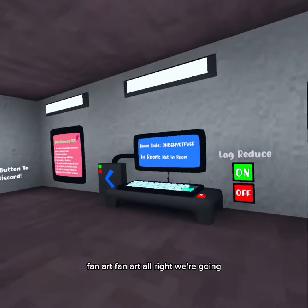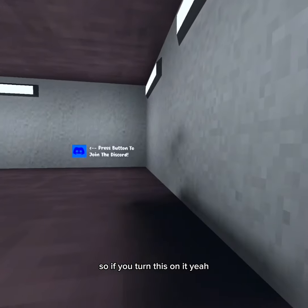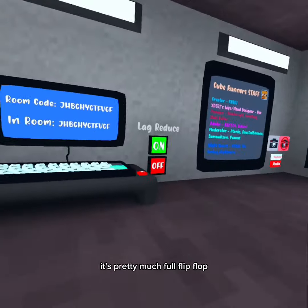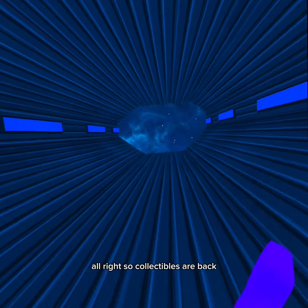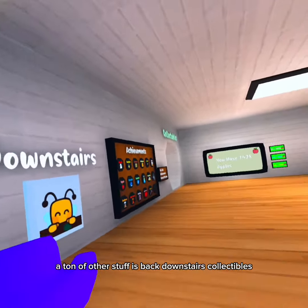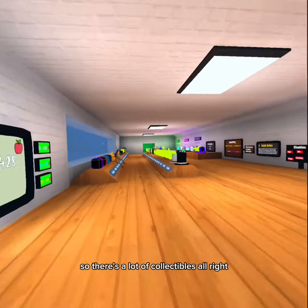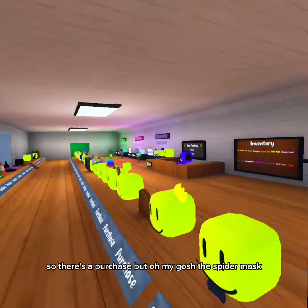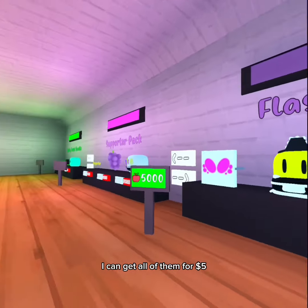Fan art, fan art, fan art! All right, we're going back. If you turn this on it's pretty much flip flop. All right, we're going to the store. Collectibles are back — a ton of other stuff is back downstairs. There's a lot of collectibles. There's a purchase button — oh my gosh, the spider mask! I can get all of them for five dollars.